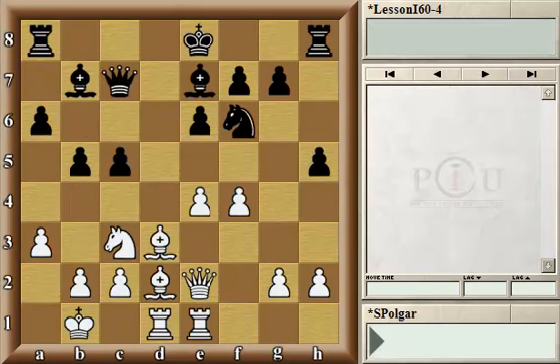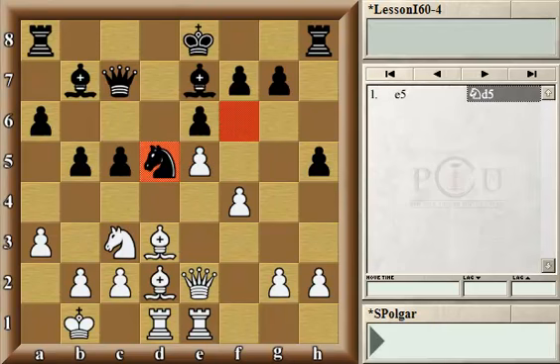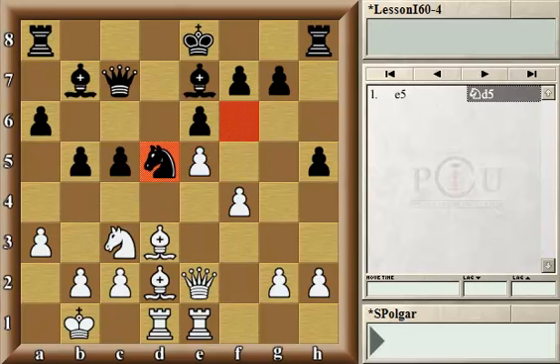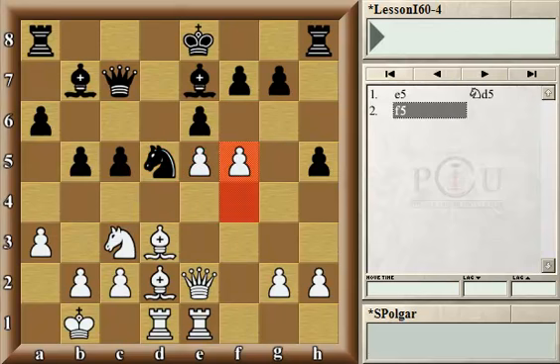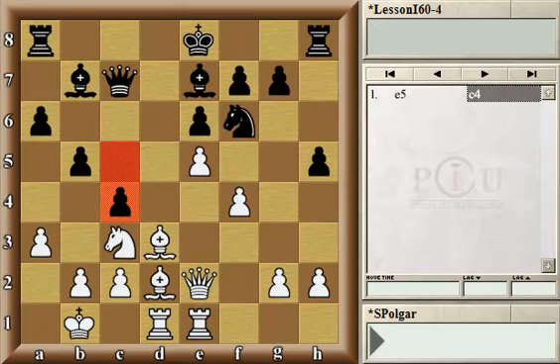Let's see our next example. This position is very typical from the Sicilian defense, when White has already castled queenside and Black still has a choice to castle on either side. Although, neither side is quite safe as quite a good number of Black's pawns on both sides have already moved. In this position, White has played e5, a very natural move, chasing the knight away. If Black moves the knight to d5, White could choose between playing positionally — trading the knight followed by c4 — or, after e5, knight d5, White could play more aggressively with f5. In both cases, with pretty good chances.